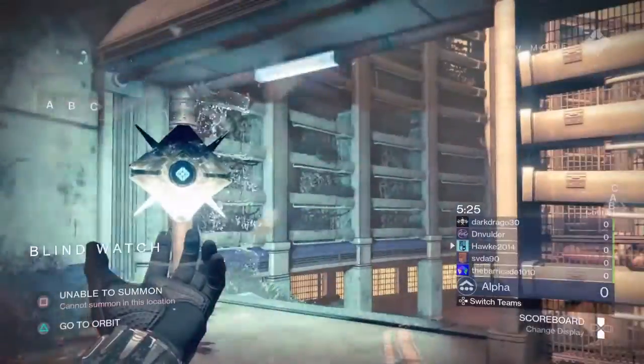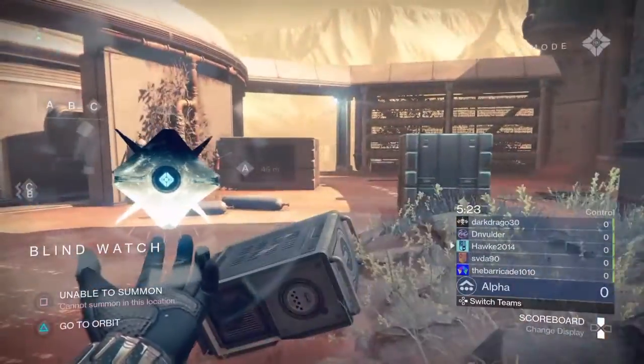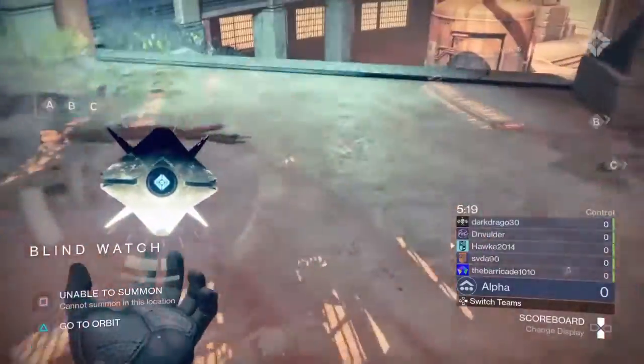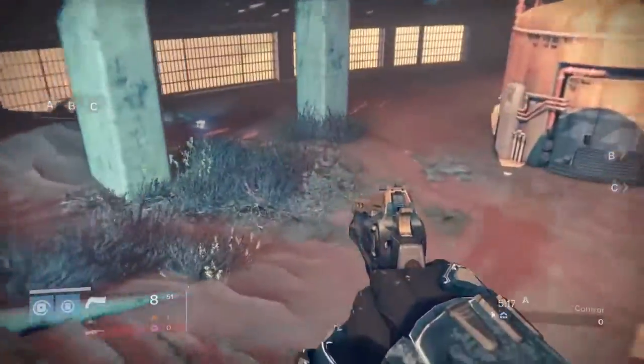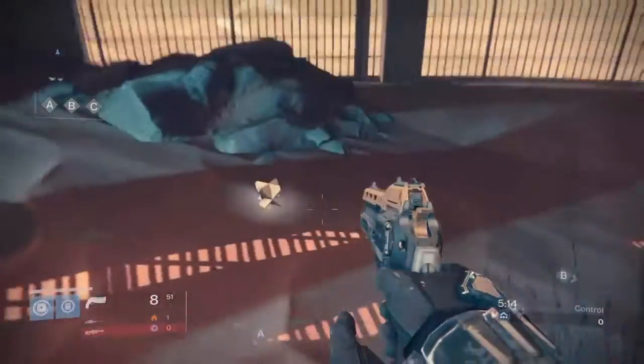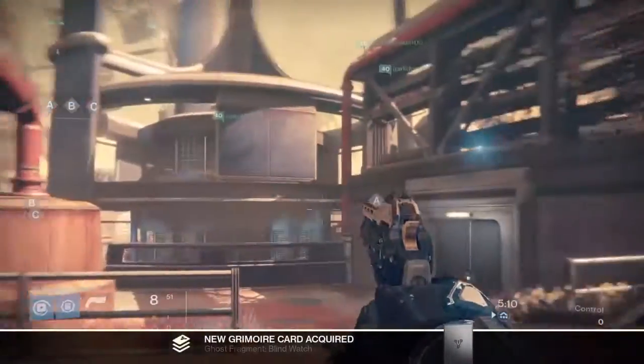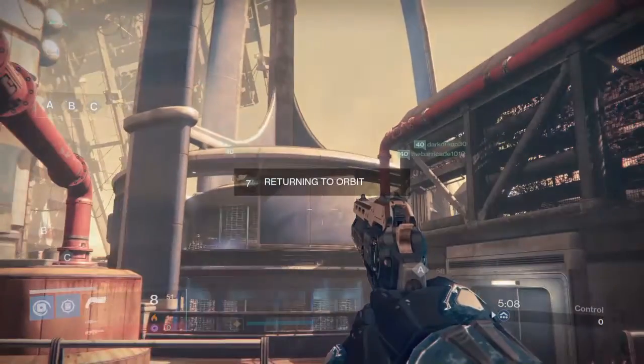And here we are on Blind Watch. The closest landmark is A. So come from A and make your way down the stairs, come underneath these columns, and your ghost will be right here. And we are going to go get our final one.